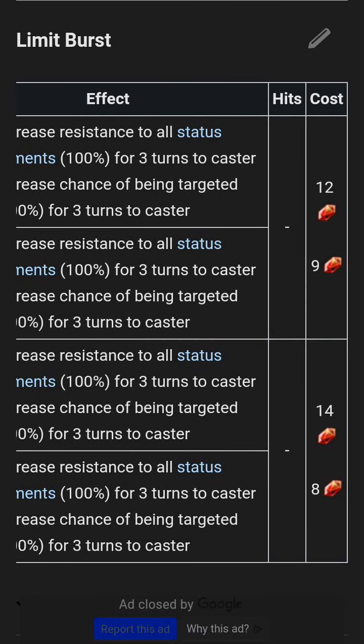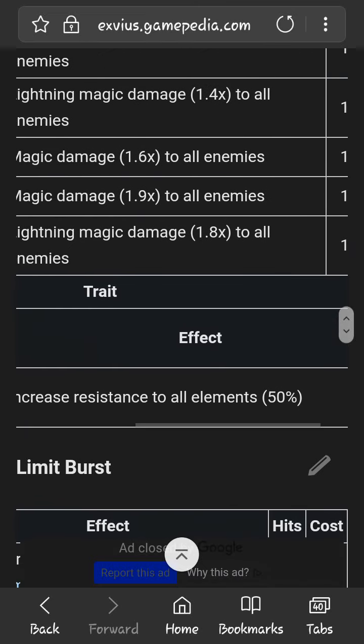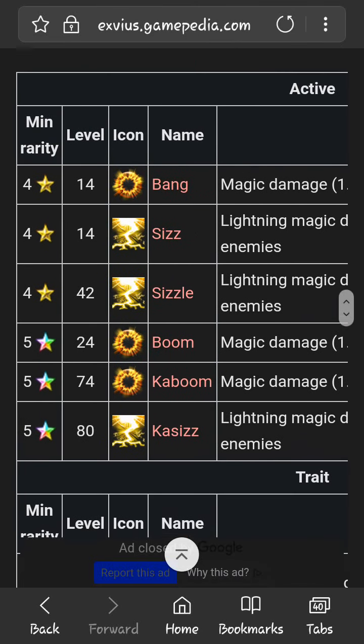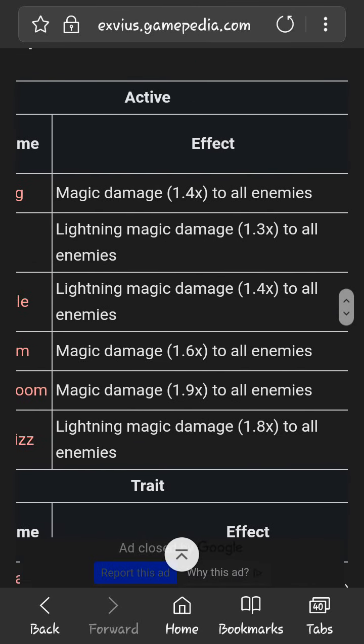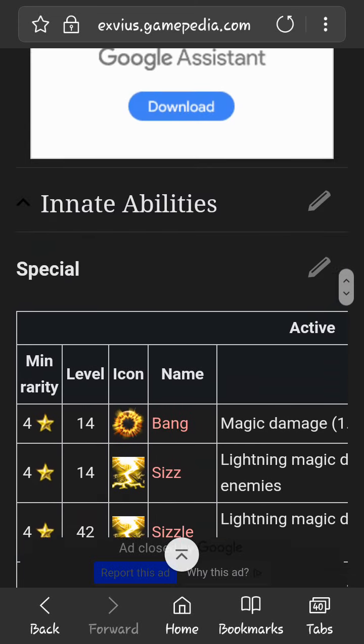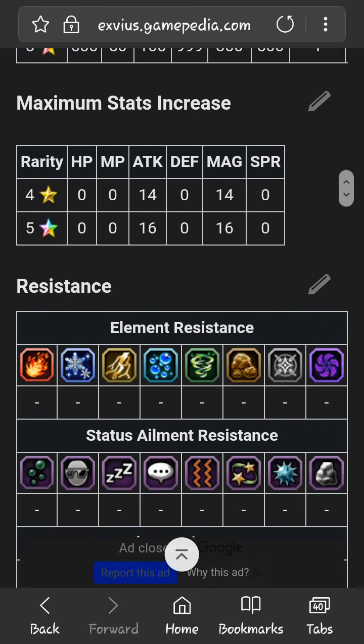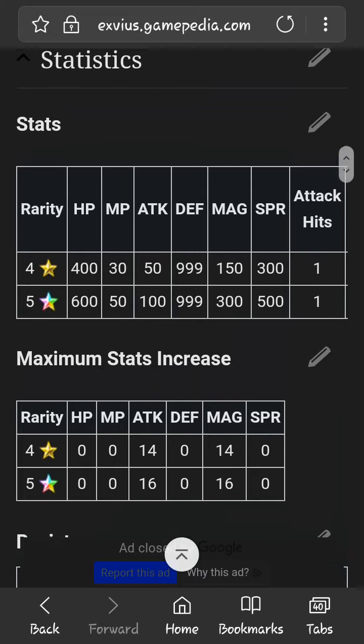You can lower the cost of the limit burst all the way down to eight at his five-star, which is a lot of work but it's there if you want it. His ratings are 1.9 and 1.8 — he's a gimmick character, not here for his magic spells. He's here for that 999 defense.